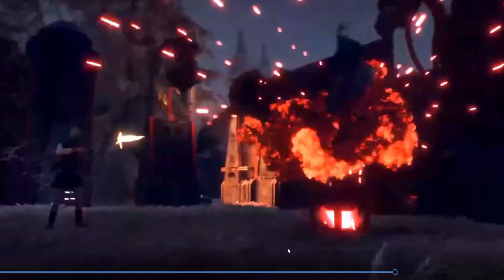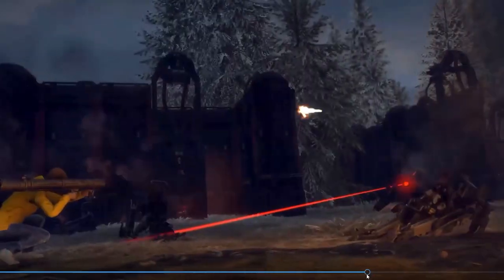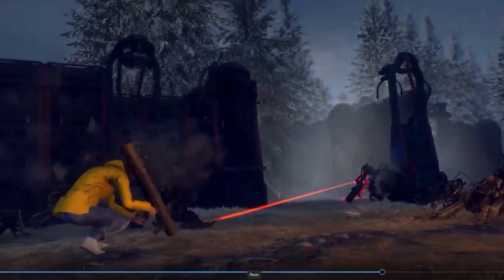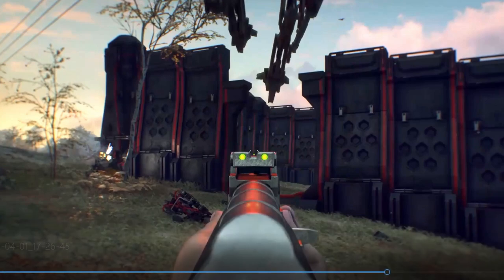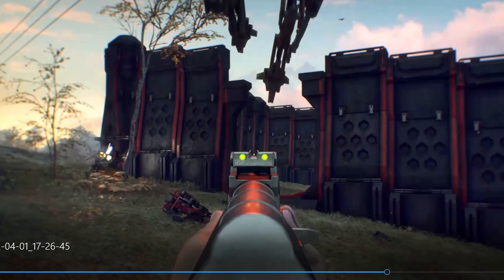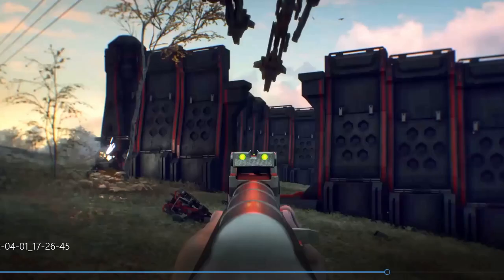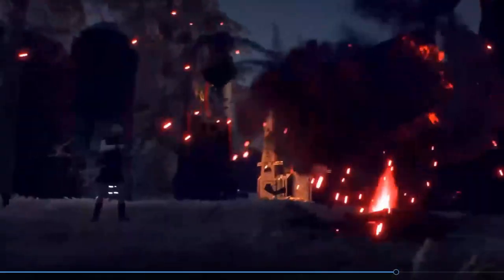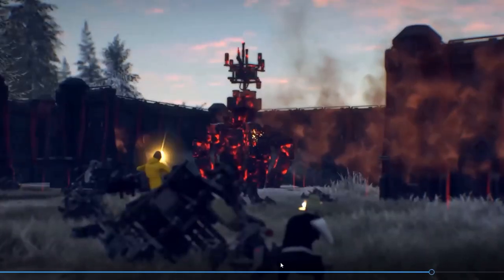There was something that I did notice which is very cool, and that is the door there. As you can see, that door goes back up nicely. As this hunter comes out, the door closes just behind him, which is very cool. We are not going to be able to just run straight in, go for the core and destroy it. I have a feeling we are going to have to destroy the machines first. And then that looks like some form of trap that popped out of the ground, and there is another one on the left just there.